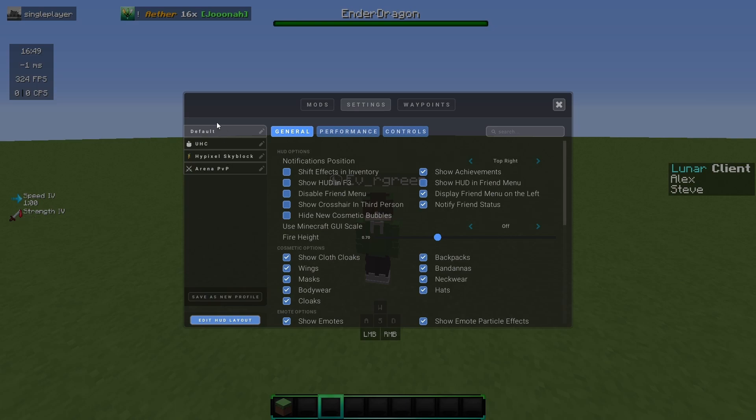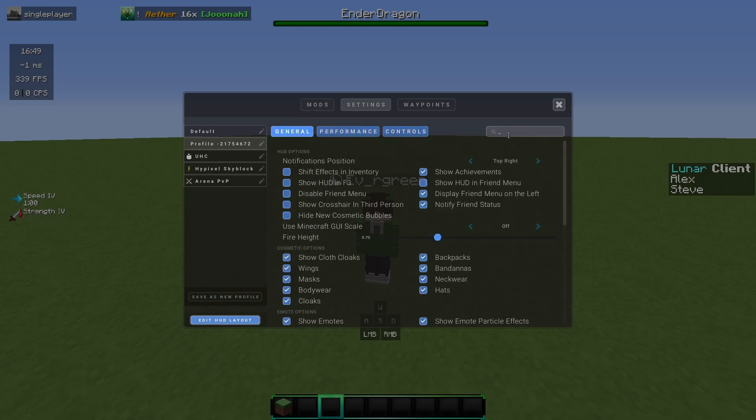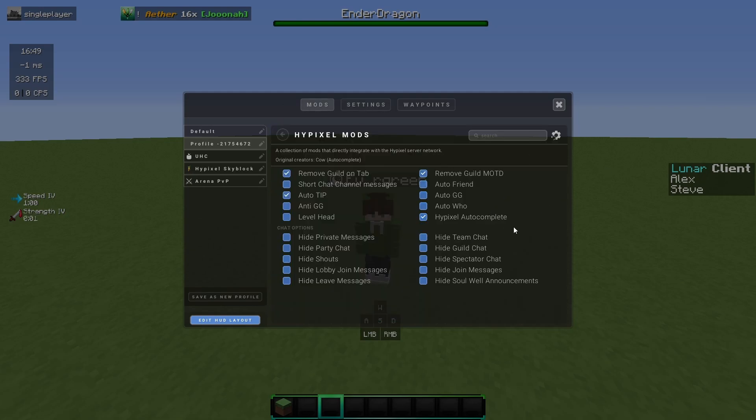You can have different profiles, and here are your key binds for different controls. Hypixel mods is very helpful — I use auto tip and move guild on tab, I think that's how the numbers work, though I'm not completely sure.